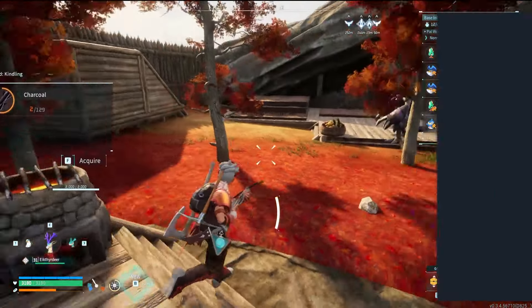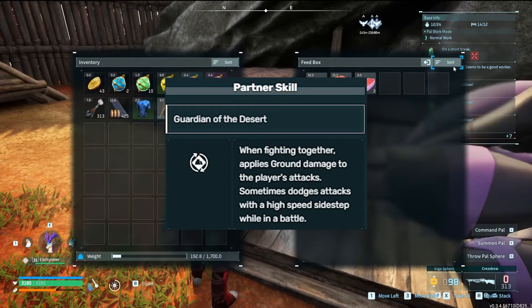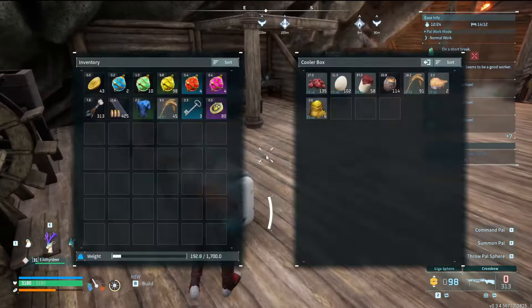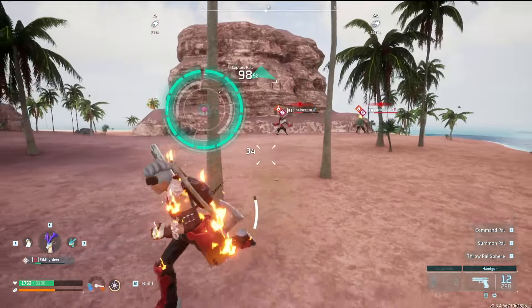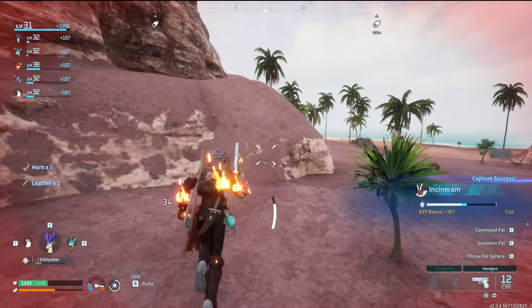The pal I want to go for is going to be an Anubis. I'm choosing Anubis because its partner skill will change my attack to ground type, which is going to be perfect for the next tower against Axel and Orzerk. To breed for Anubis I need an Incinram, so let's go catch a few of those. I went to Mount Obsidian and after almost getting killed multiple times, I got the Incinram that I needed.